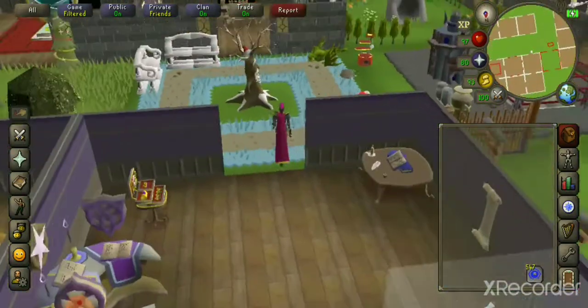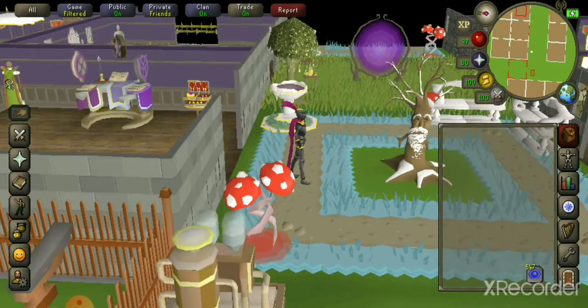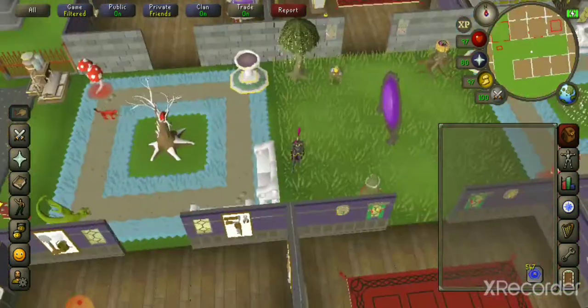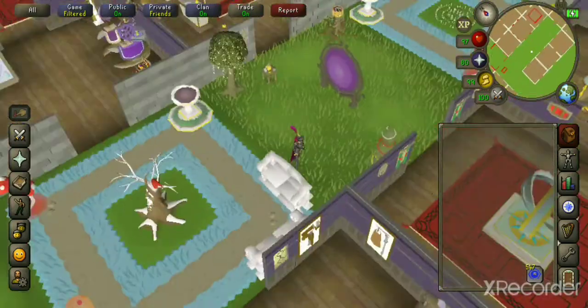Once you have the max house you can go to World 330, have your house in Rimmington, and host — you can actually make pretty good money in tips. The very first time I hosted I ended up with either 33 or 35 million in tips for maybe an hour or an hour and a half. That can be hit or miss though — sometimes great tips, sometimes next to nothing, depending on who's in your house and their generosity.